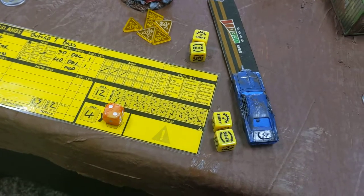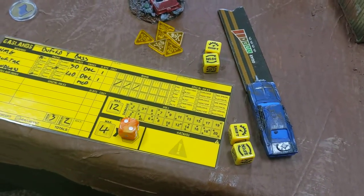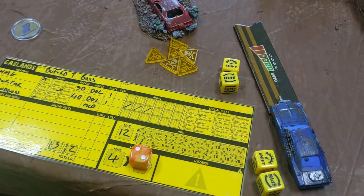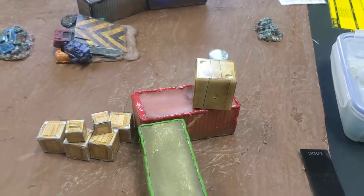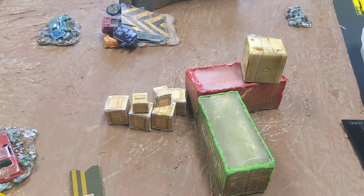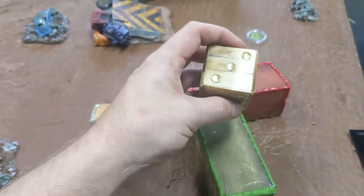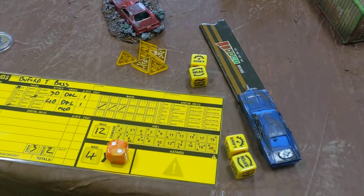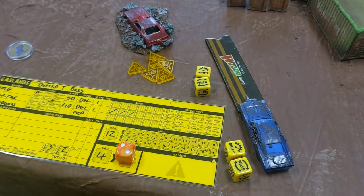I can decide whether or not to roll both of those dice or any at all. Now if I'm in second gear, that means more than likely it's also the second gear phase, which is recorded with a large die on the table. Every round, the gear phase goes up — so it would go from second gear to third gear. If it goes to third gear and my car is not in third gear, I can't activate my car and it's stuck dead in the water.